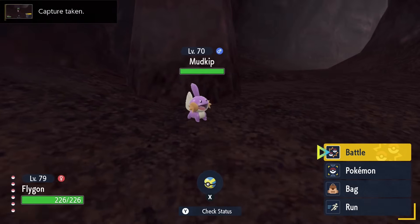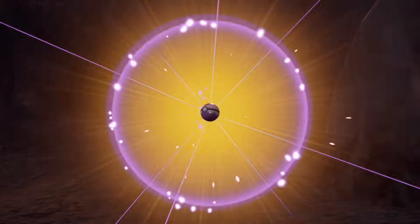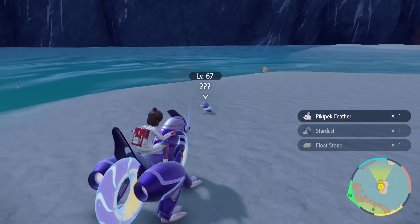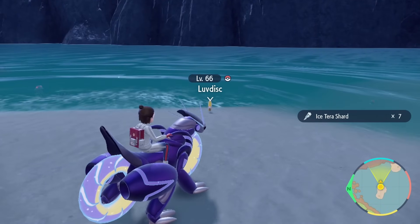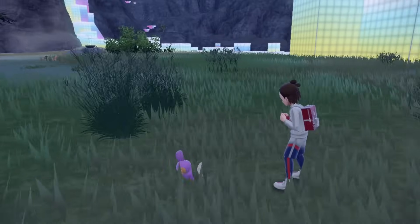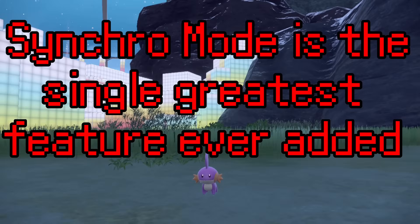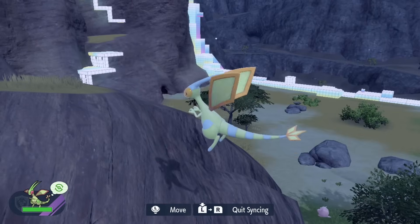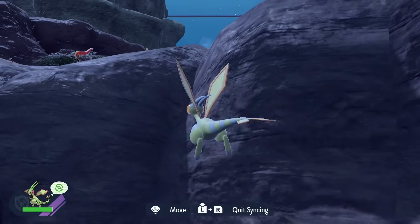Can you tell I like Mudkip? I decided to catch him in a Dream Ball — not only because it matches perfectly, but because this is a dream shiny of mine. Synchro Mode is the single greatest feature ever added to a Pokemon game — another new thing added with this DLC. It's actually so crazy how one simple feature can be so entertaining. Something I never knew I needed, but now that I have it, if it ever gets taken away from me, I will riot.